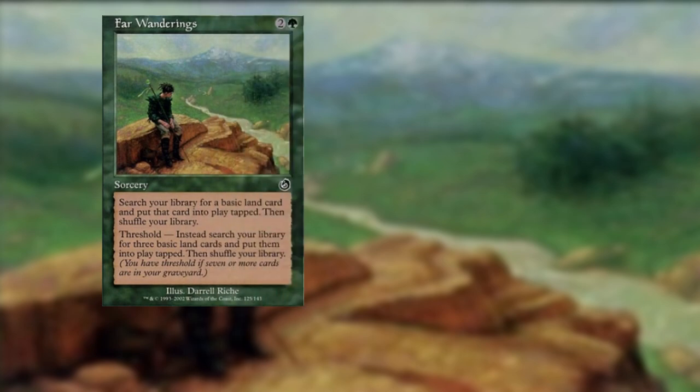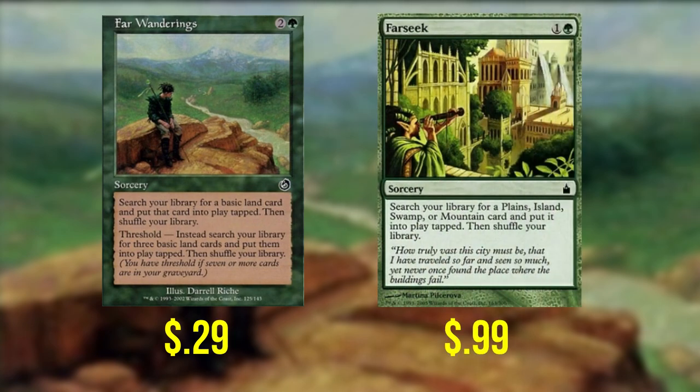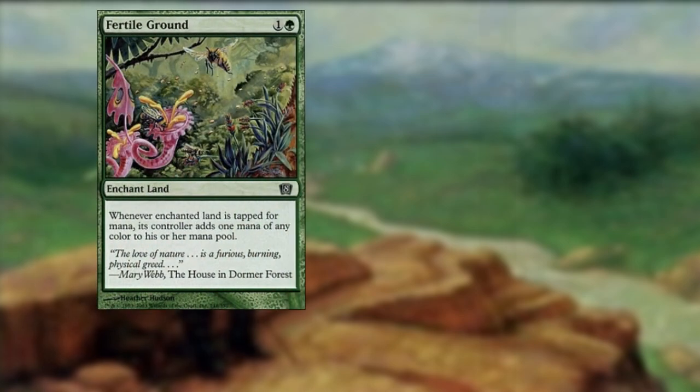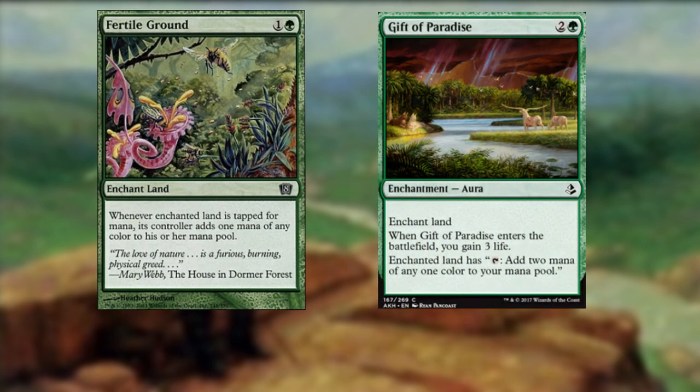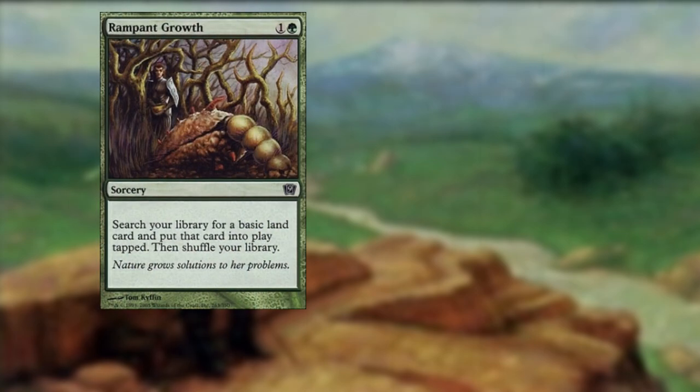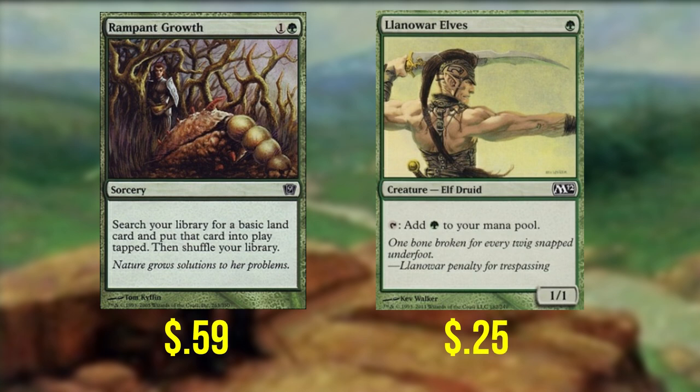As a result of playing very high CMC creatures and spells, we absolutely want to ramp. Far Wanderings — for three mana, search your library for a basic land card, put it into play tapped, then shuffle. It has threshold: if we have seven or more cards in our graveyard, we search for three basic land cards instead. Far Seek — search your library for a plains, island, swamp, or mountain card, put it into play tapped, then shuffle. Fertile Ground — a land enchantment. Whenever the enchanted land is tapped for mana, its controller adds one mana of any color, helping us ramp and mana fix. Gift of Paradise — enchant land. When it enters the battlefield, gain three life. Whenever the enchanted land is tapped for mana, add two mana of any one color. And Rampant Growth — the OG mana ramper. For one and a green, search your library for a basic land card, put it into play tapped, and shuffle.